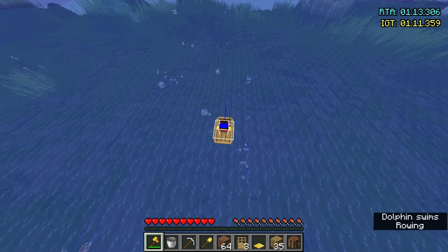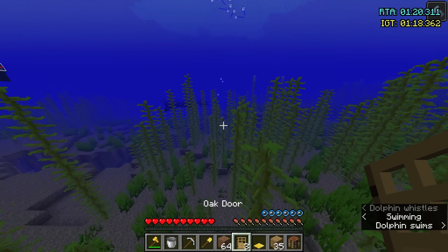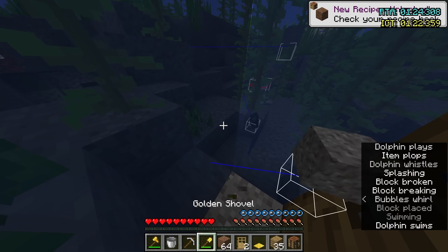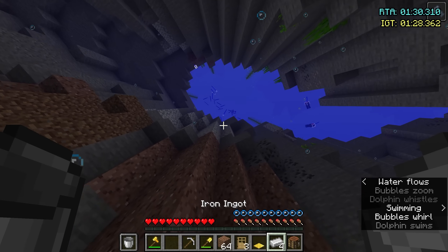So we're in the ocean now looking for our typical magma ravine. I decided to get a dolphin here, which is definitely a bonus — probably saves maybe 10 seconds max. I decided to swim into a corner of a block so I don't go flying because of Dolphin's Grace. Totally works out and I get my flint in the first couple of tries.